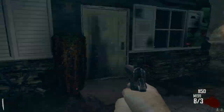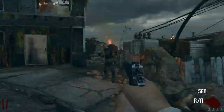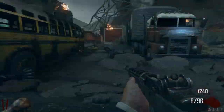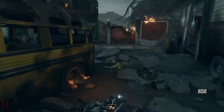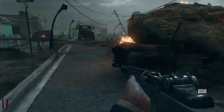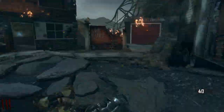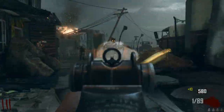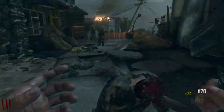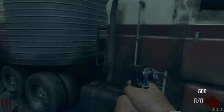Today I'm going to show you guys how to do a little easter egg on Nuketown 2025. All you have to do is go to three different locations and press one button each time. You'll need to open four doors which will cost you 3500 points, so it's really easy and fast. Pretty much what it does is turn on a hidden song in Nuketown 2025, playing for about a minute or so. Anyway, let me just show you guys how to do the easter egg.